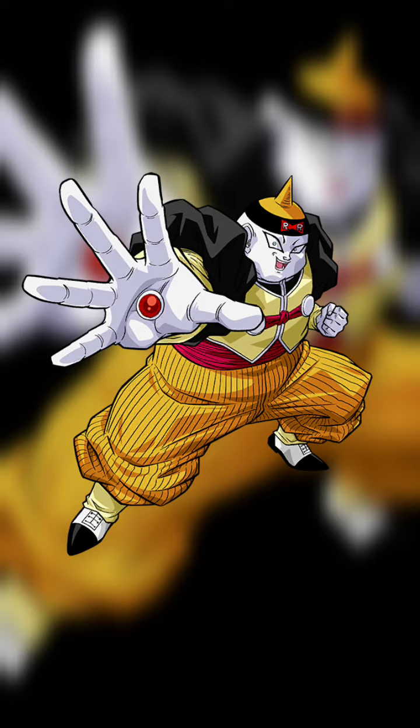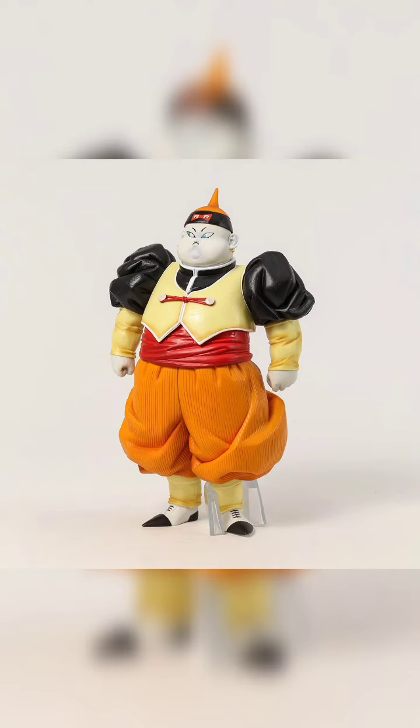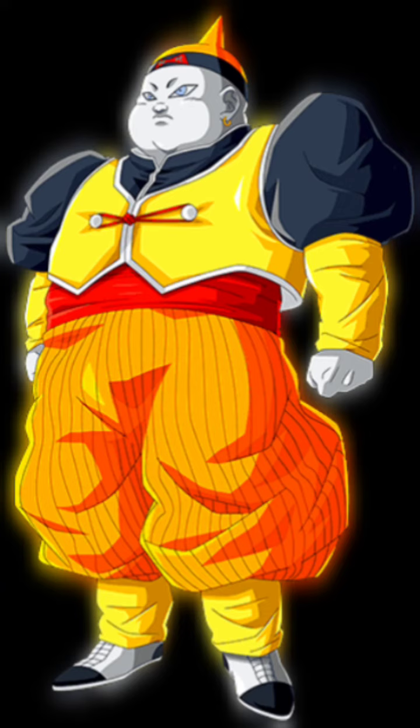Android 19 is able to absorb energy attacks and use them to make himself stronger. He is also able to fly and has the ability to fire energy blasts from his hands.